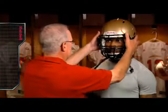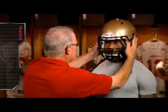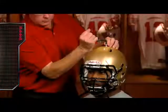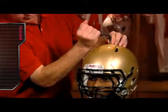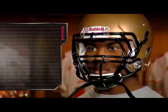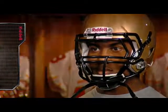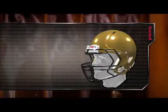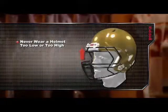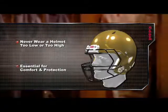It's important to remember that in a properly fitted helmet there should be no room for twisting. The skin of the player's forehead should move with the helmet's front pad. If the helmet slides easily over the player's forehead, adjust the fit using the inflatable airliners or try a smaller sized helmet. A properly fitted Revolution Speed helmet should rest approximately one inch above the player's eyebrows. To avoid injury and discomfort, a player should never wear a helmet that is positioned too low or too high. With all Riddell football helmets, a proper fit is essential for a player's comfort and protection.